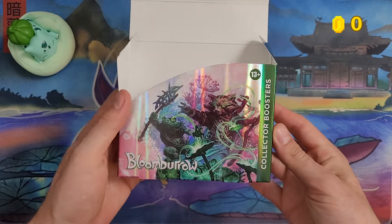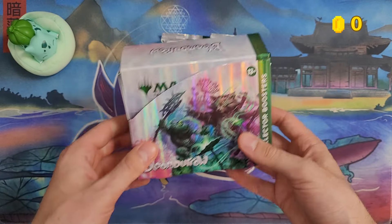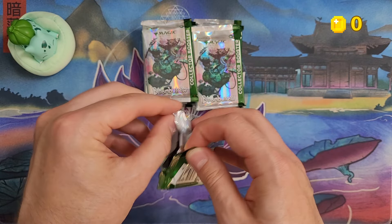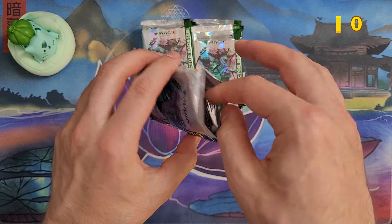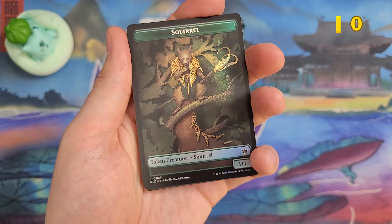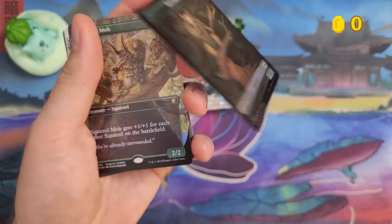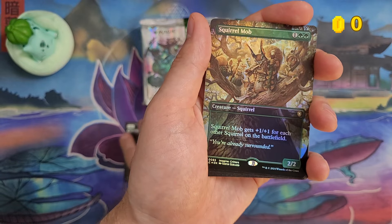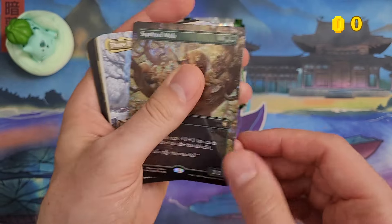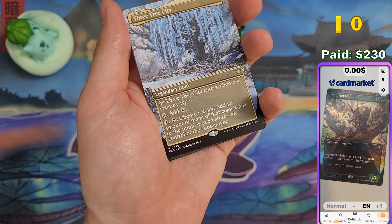I paid $230 for this Collector Booster Box when it came out and it's still going for around that price. Let's see what we pull — I'll be doing it a little bit chill. Enjoy my last Collector Booster Box for Bloomborough. I hope we get Season of Gathering in the full art because that's the only season I still need. Squirrel Mob is the first rare here — shouldn't be worth much. And 3-3 City in the winter version — that's already an awesome start.